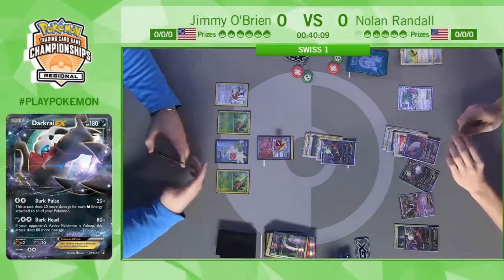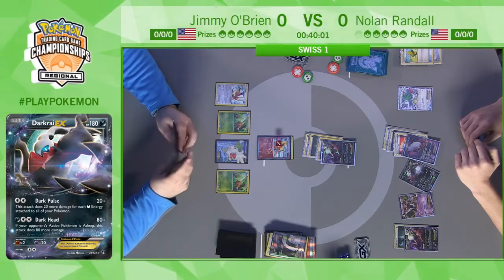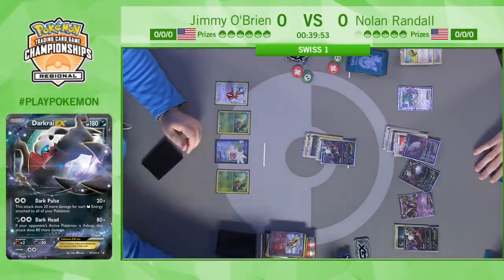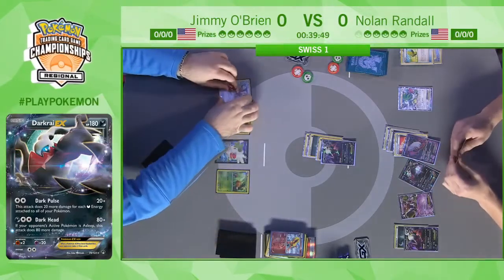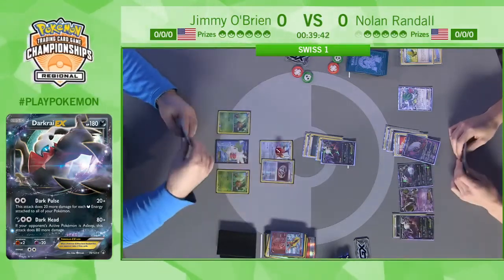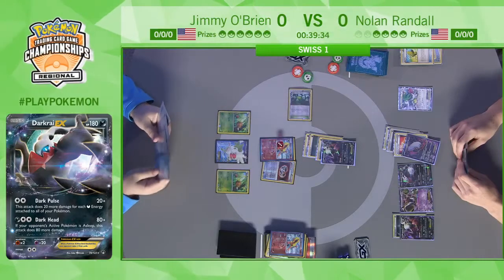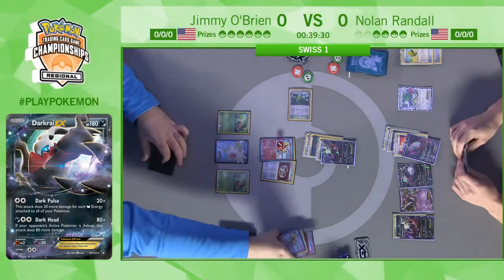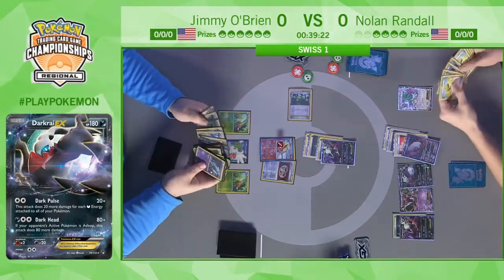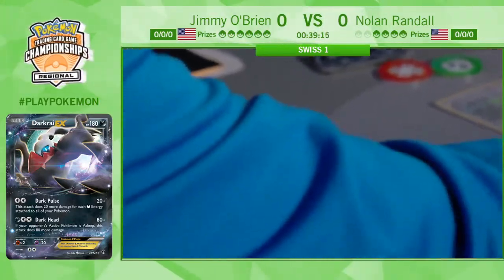Nolan's going to continue to pile on. He has an N in hand, but I think he should recognize Jimmy doesn't have much to work with and should not play this N — it's always tempting to want to draw more cards, but Nolan correctly identifies he should not give Jimmy a new hand of six cards. He gets Night Spear again for the second knockout. Now Jimmy is in some trouble. Let's see what he can piece together — Silver Bangle, Flareon, Forest of Giant Plants, and another Shaymin in hand.